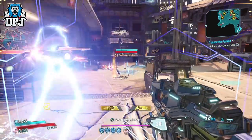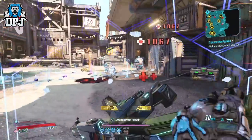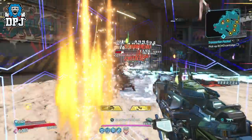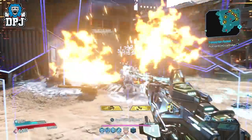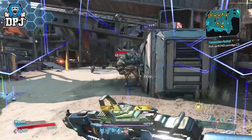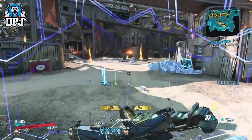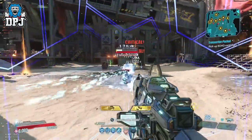There are many cryo Zane builds out there — the Arctic Assassin, the Subzero and a few others. So I decided I would create an up-to-date one which uses new additions and is capable of easily taking you through Mayhem 4. It's also super fun as you are just freezing absolutely everything, and I actually think this is one of the most powerful Zane builds in the game right now.